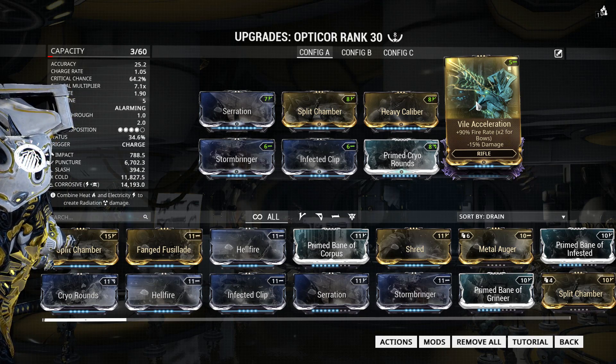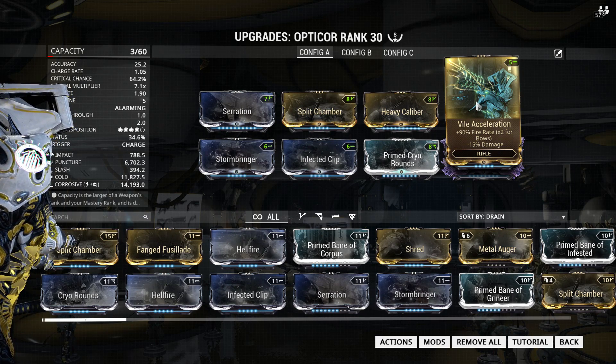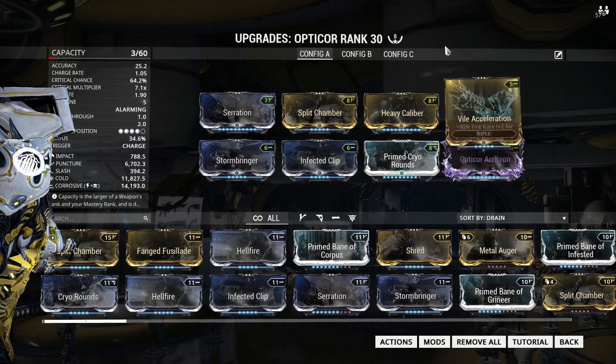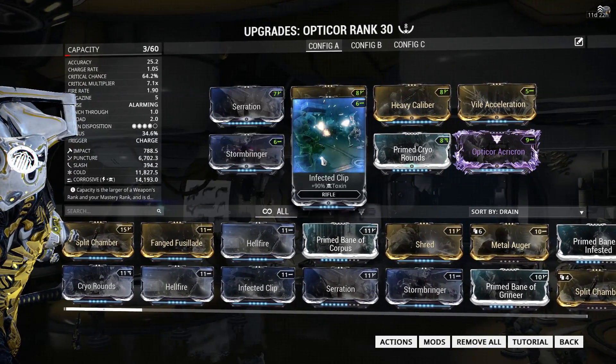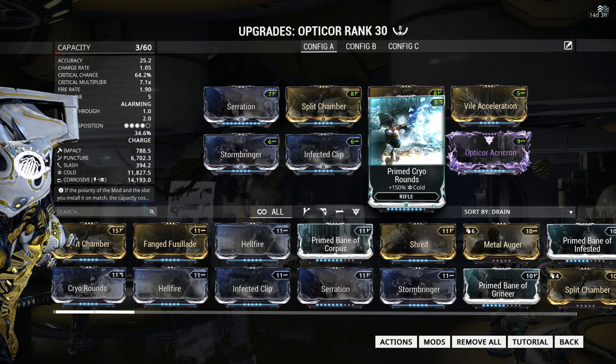Vial Acceleration makes the weapon much better because it brings the charge time down to 1.05 seconds. Then we have some big elemental damage: Storm Ringer and Infected Clip, which combine into 14,000 corrosive damage, and Primed Cryo Rounds, which adds almost 12,000 cold damage — and it's not even maxed out.